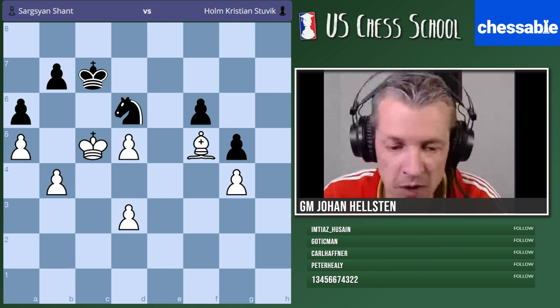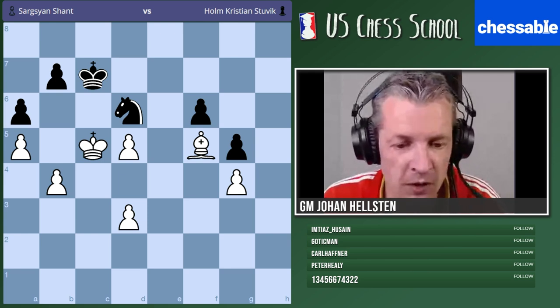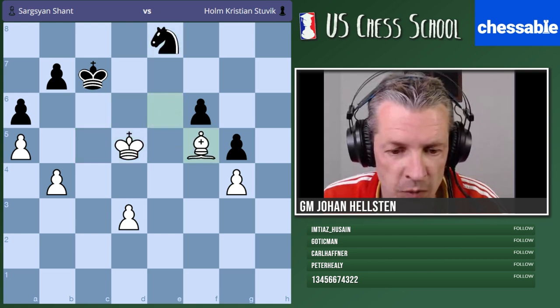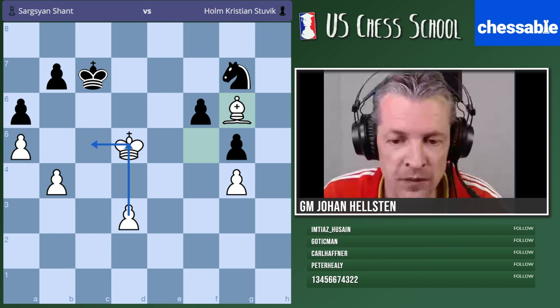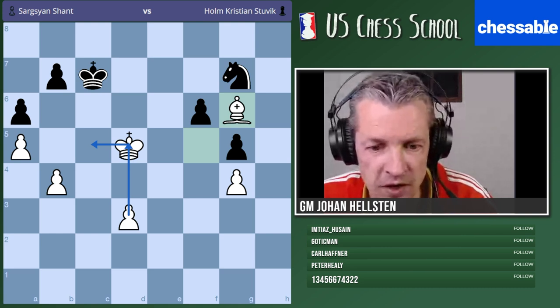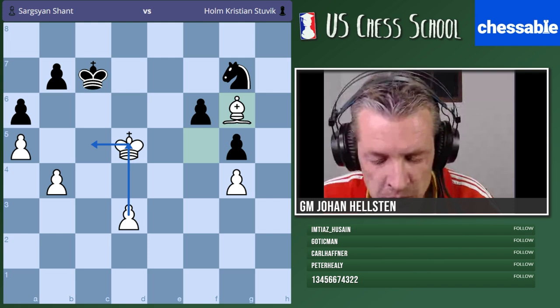Summing up what we've seen: white was a pawn up but it was not easy to progress - they needed to create something new and open up a new front. They lost a tempo with the bishop forcing the knight to move, stayed on the diagonal so the king cannot move, then sacked a pawn to bring in the king. Finally we reach some kind of zugzwang, later push the pawn. Let's move on to a typical endgame for this situation with two weaknesses - a same-colored bishops endgame from the Spanish Championship.